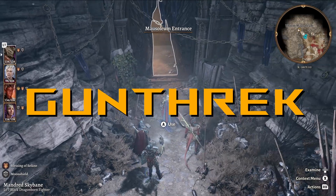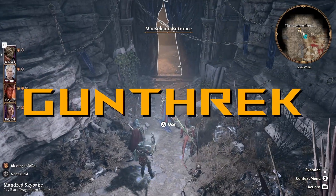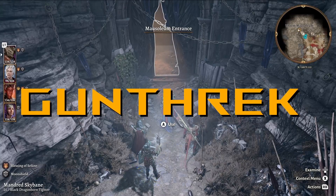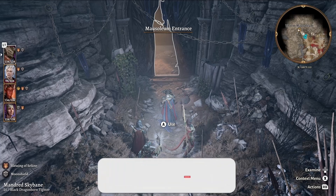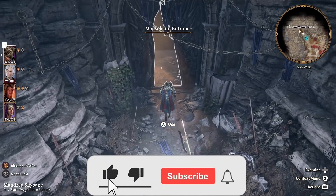Hello and welcome back to the channel. We are continuing our playthrough of Baldur's Gate 3. In the last episode, we met Cetheric Thorn, who apparently is unkillable, and we had to figure out a way to take care of that. But we have been sent here to this tomb to try to find a relic that he's looking for.